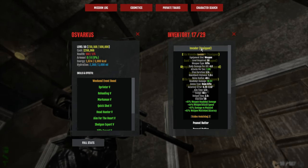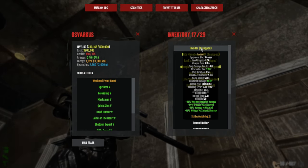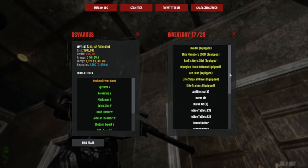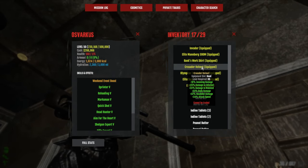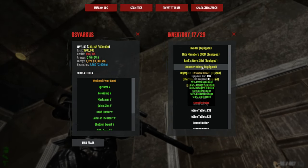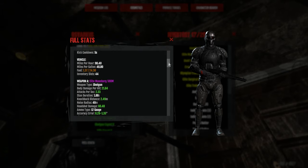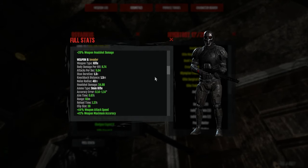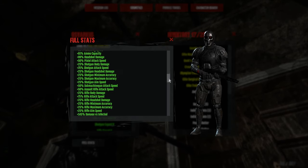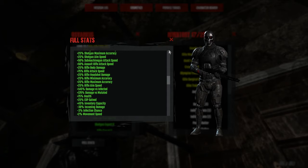Overall I think this is definitely an insane unique that will rarely disappoint. I usually use this with a Crusader Helmet, as it offers more attack speed and flexibility with damage versus infected, as well as incoming damage reduction. My stats usually are 35 headshot damage, 5 attacks per second, 99% headshot damage, and 170 damage versus mutated.